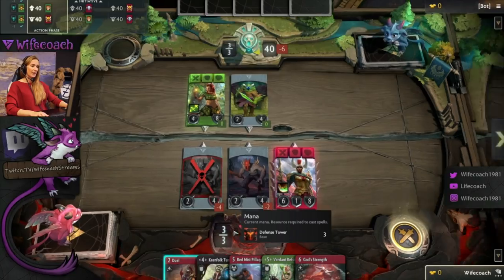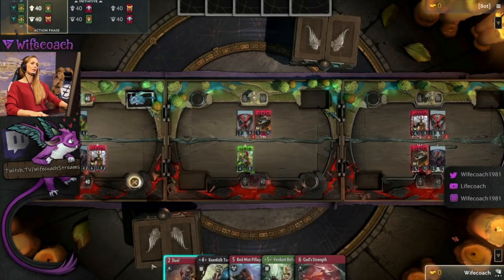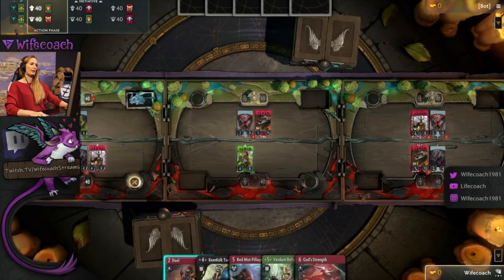You have to start with three mana. Every tower has the same mana number and each tower can spend that individually. What you cannot have individually is your hand — you have that for all three lanes. You always start on the left lane, then go to the mid lane, then go to the right lane.